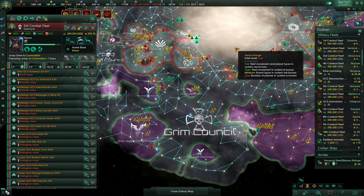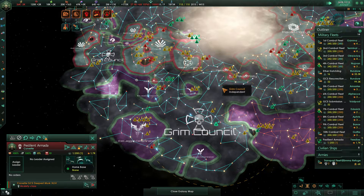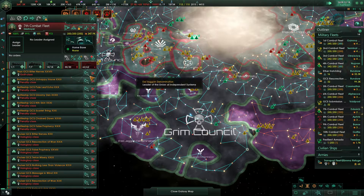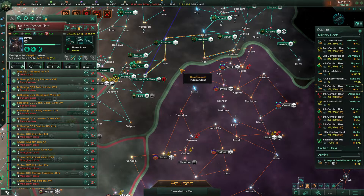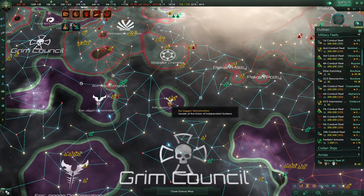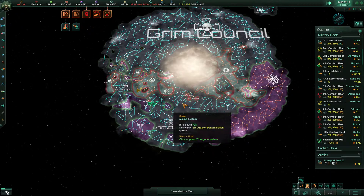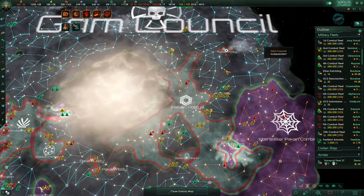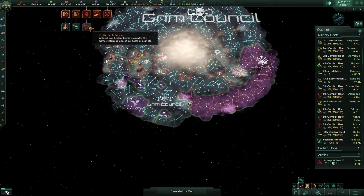Eight more days until we get this jump made. The fifth is now here and we should be able to move them over to here — that'll be 339 days. By the time they get there, they may be able to jump drive again. We're getting in position to fight the Union of Independent Systems, but we're not quite ready yet. I feel like they'll fall relatively quickly. A belligerent fleet has been engaged — space amoebas. I don't care about that.